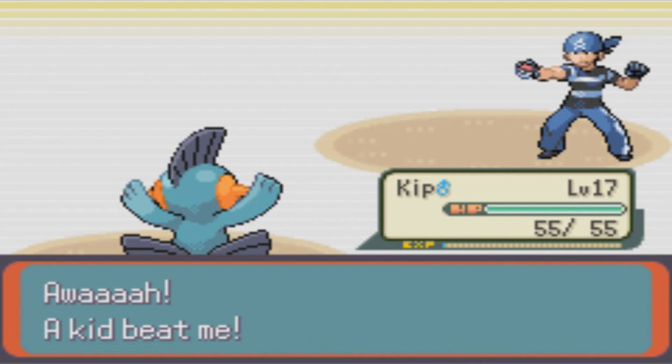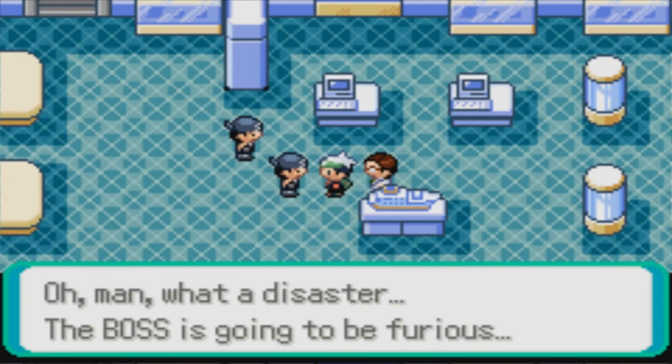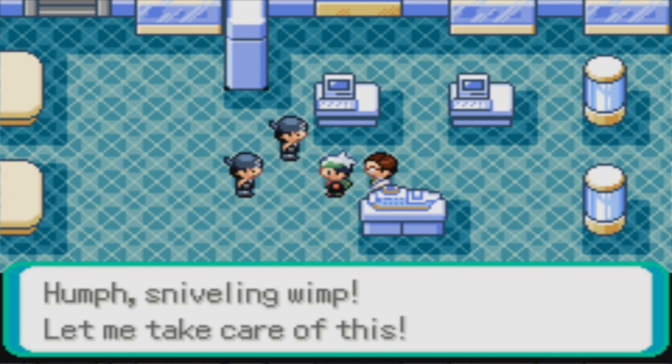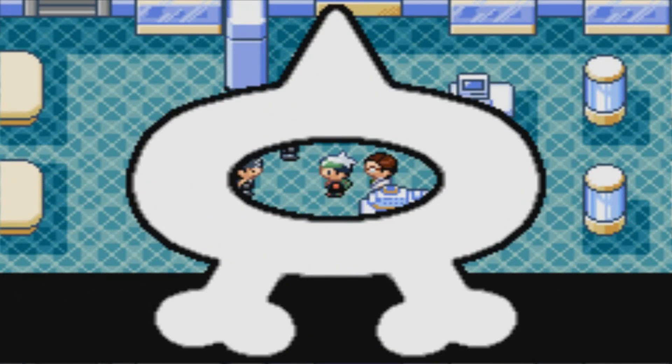Also, that was really easy. A kid beat me. Yes I did. Oh man, what a disaster — the boss is going to be furious. Sniveling wimp, let me take care of this. So time to face another Team Aqua member.